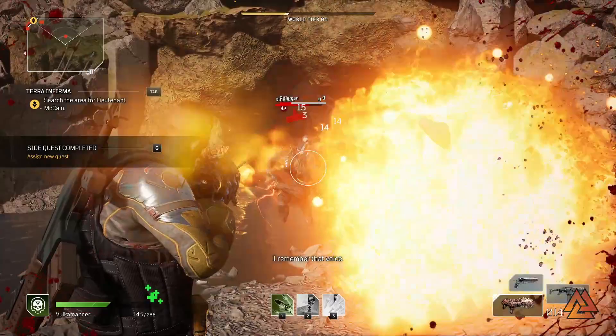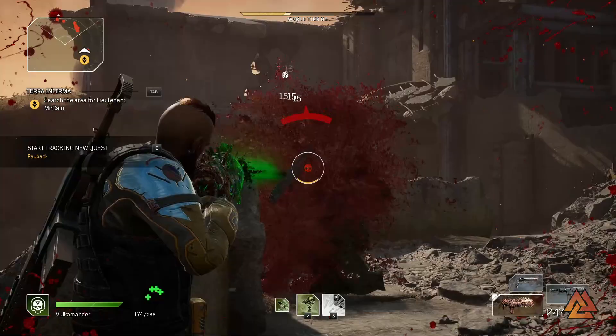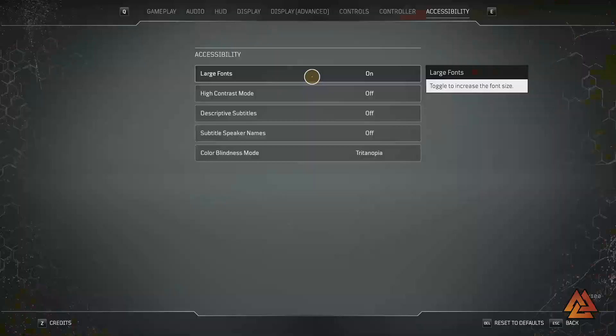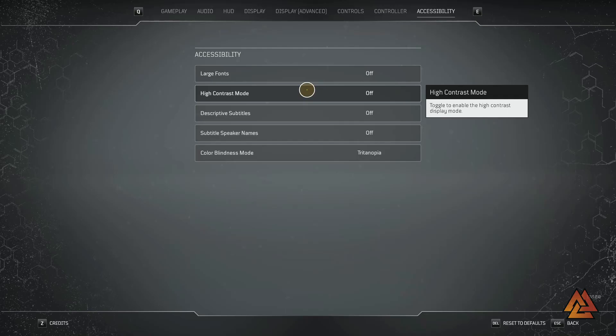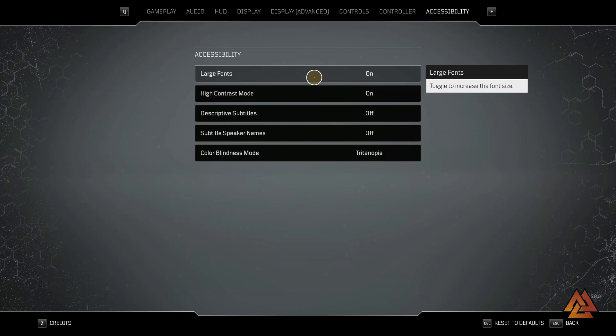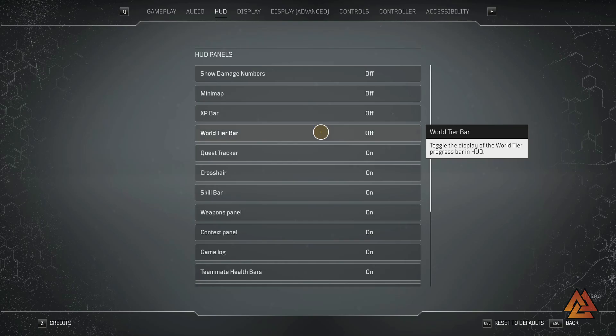Switching gears to the UI and HUD — Outriders gives solid options to customize your heads-up display. If you struggle with small text, you can change the font size in options from small to large. If you prefer higher contrast on the UI, you can switch from the default light gray to black. You can also remove all enemy health bars, damage numbers, skill indicators, or any HUD element you don't want — or remove everything for a classic third-person shooter feel.